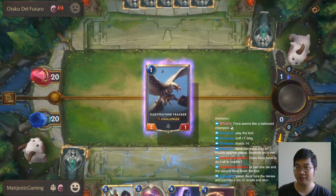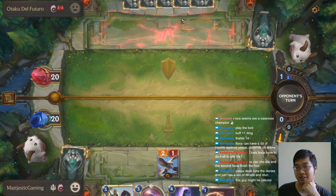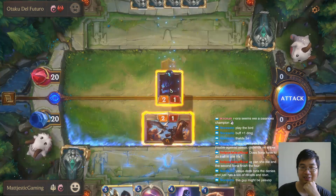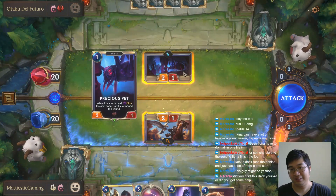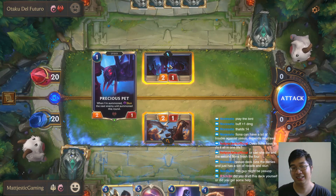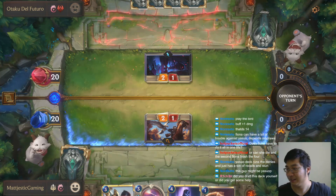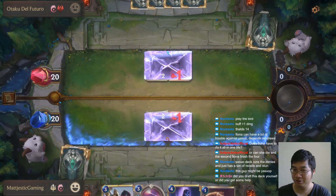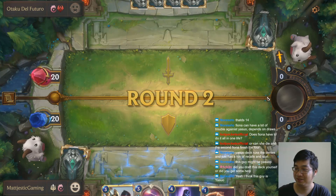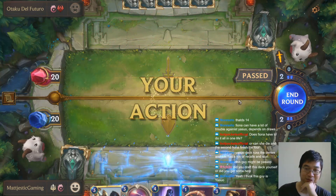I want to try the Yasuo deck as well. Great start — we have the aggression. I want to put the unit down for additional damage. If he's got a counter he might use it — oh he does have a counter. So there are chances he might not want to use this unit because it stuns the enemy. But for this one it will stun me when I summon — I just dragged him down, forcing him to fight me. I think this guy is Yasuo.